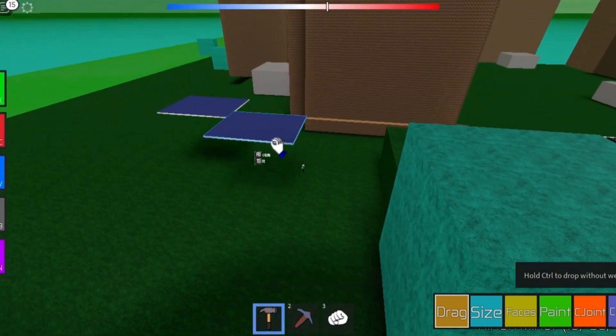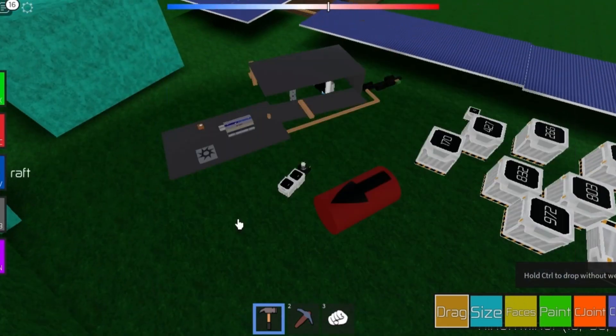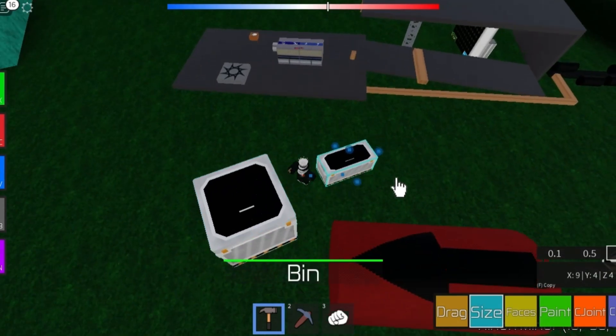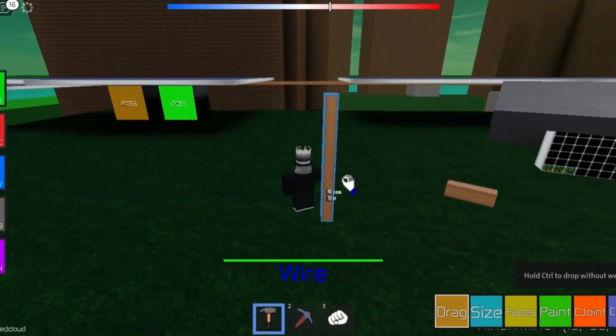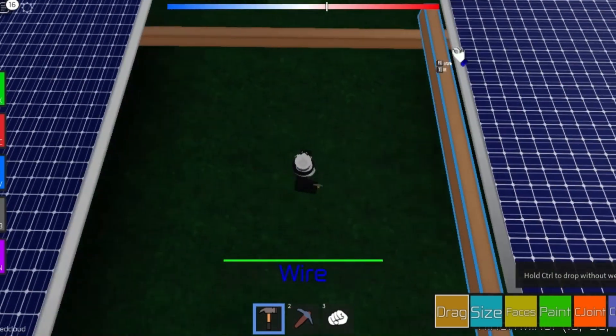Now we need to start gathering resources, so make an extractor then place it on an iron node, then make two bins and make them 10 by 10 by 10, then place the two bins on the extractor. Connect the extractor to the power cells using wires. You do this to power the extractors, however it can be a bit fiddly and take a while.